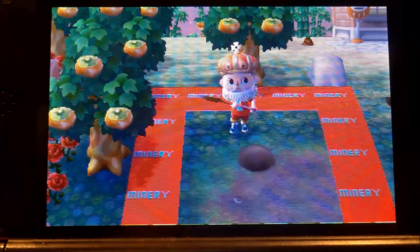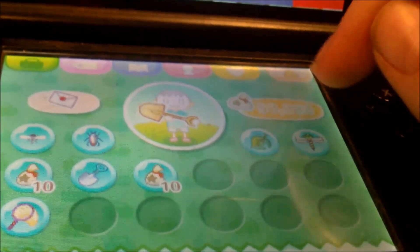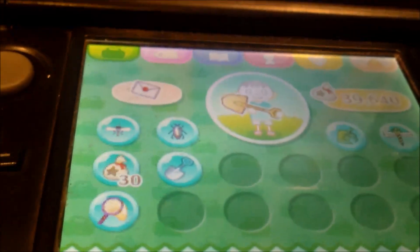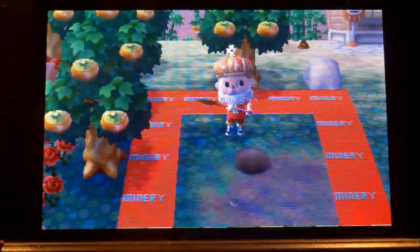So what you need to do is open your inventory and take out your bells. As you can see, I'm grabbing 30,000 bells from my pockets. Now, go back to the inventory, and what you need to do is click on your bell amount, and then click on bury.